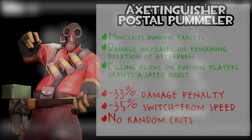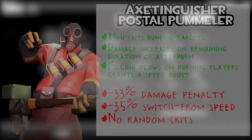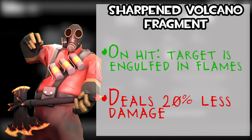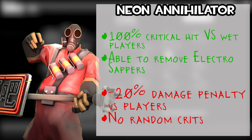The Postal Pummeler mini-crits burning targets and extinguishes them, with damage increasing based on afterburn duration — it's essentially a reskin of the Axtinguisher. The Sharpened Volcano Fragment: on hit, the target is engulfed in flames; however, you do 20% less damage. The Neon Annihilator removes sappers, gives 100% crits versus wet players, but has no random crits and a minus 20% damage penalty.